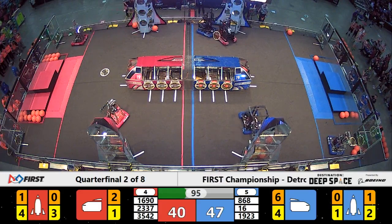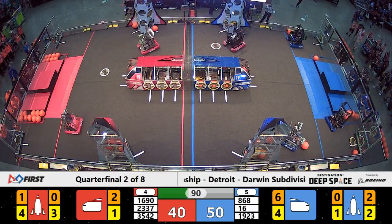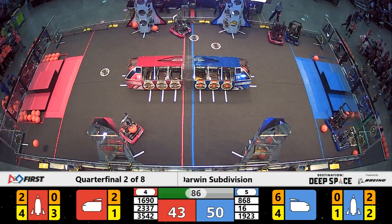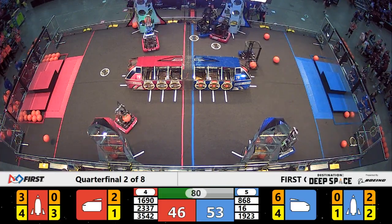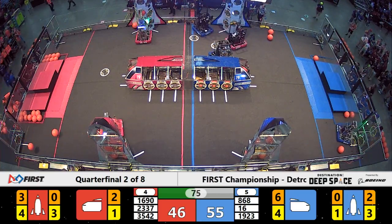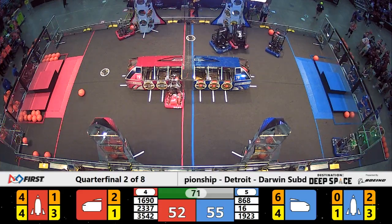First team 23-37, the Ingenerds. They've engineered a great machine that's strong on defense — so strong that it caused 19-23, the Midnight Inventors, to lose their grip on the hatch panel that was in their possession. Midnight Inventors still working on the far side of the field, trying to get close enough to attach that hatch panel to the mid-level of the far-side Blue Alliance rocket ship. They've got it, and now they move on.